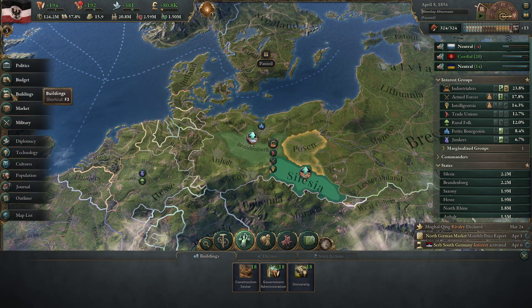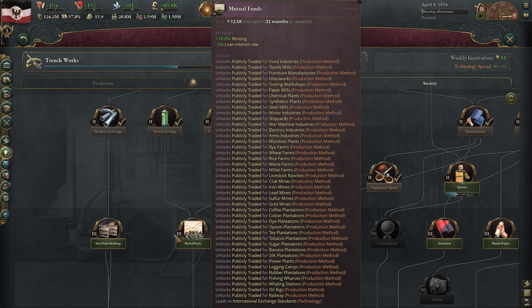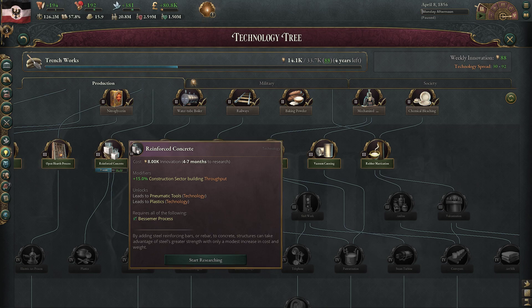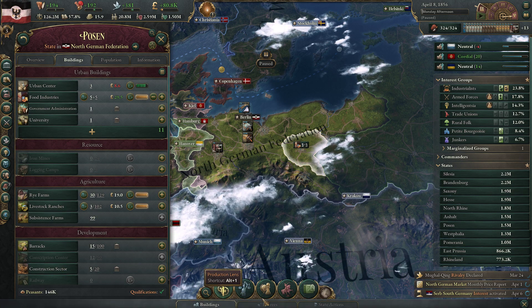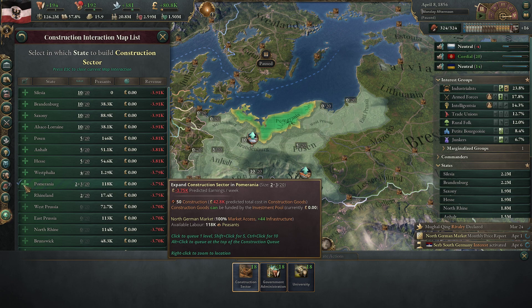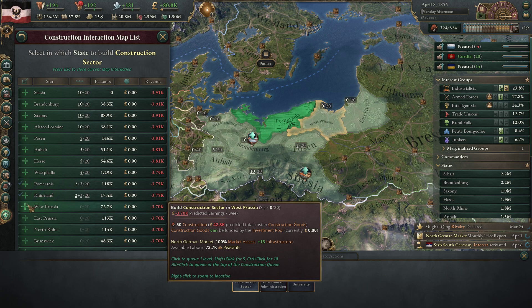We will need more building capabilities. There's a technology - steel frame buildings - no, we want more throughput, reinforced concrete. I don't think we need that right now. We can just as well increase the construction sector in some segments. We do have a couple of peasants, so let's build that up in all of these places semi-significantly. Don't want to overdo it, but let's build up some.